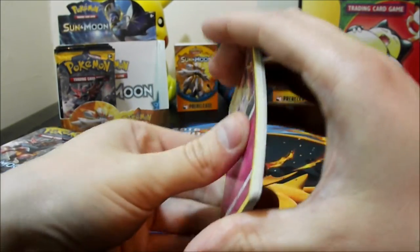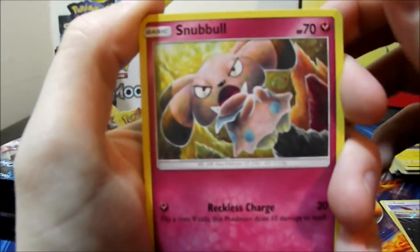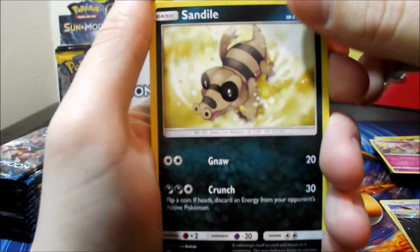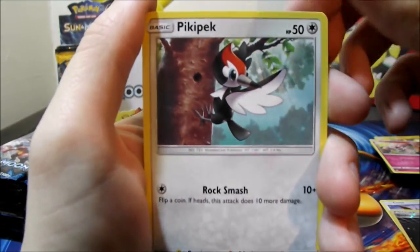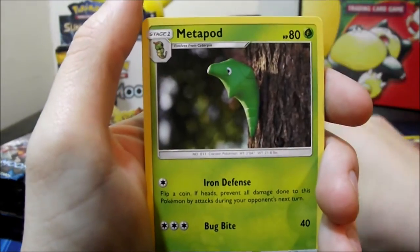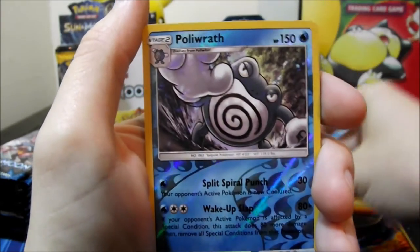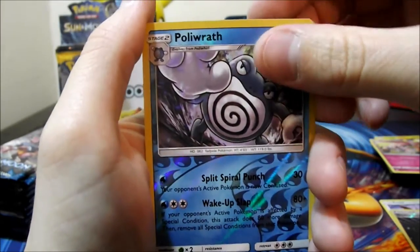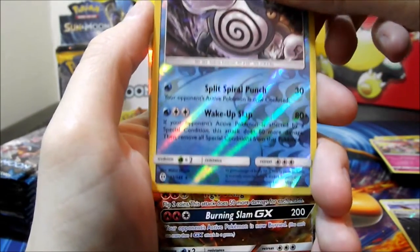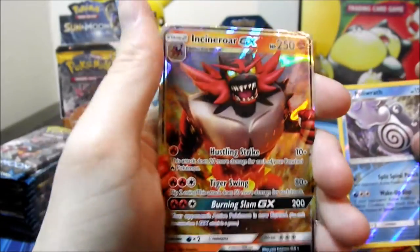The code cards I pull I'll use on my Pokémon TCG Online pack opening, so look forward to that video. Sixth pack: Snubbull, Alolan Rattata, Sandile, Pikachu, Spearow, Metapod, Pokémon Catcher, a reverse Poliwrath — which looks really nice, the reverses in this set are so nice — and an Incineroar rare... actually GX!